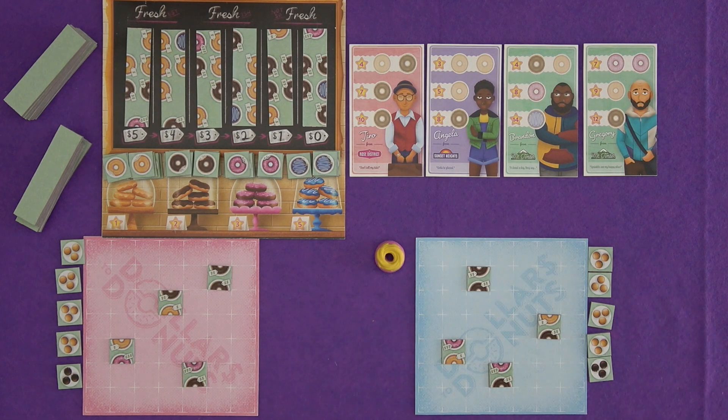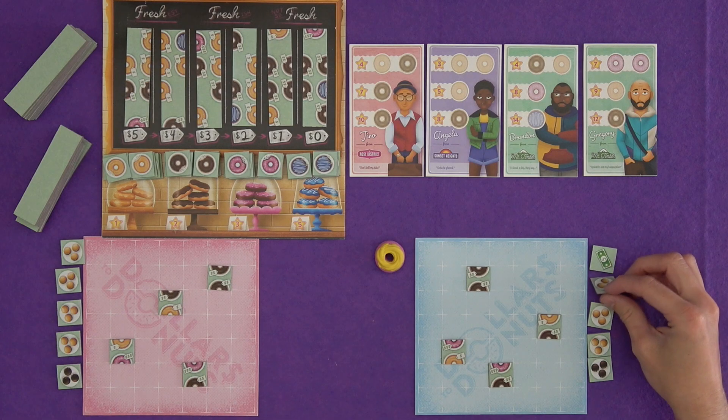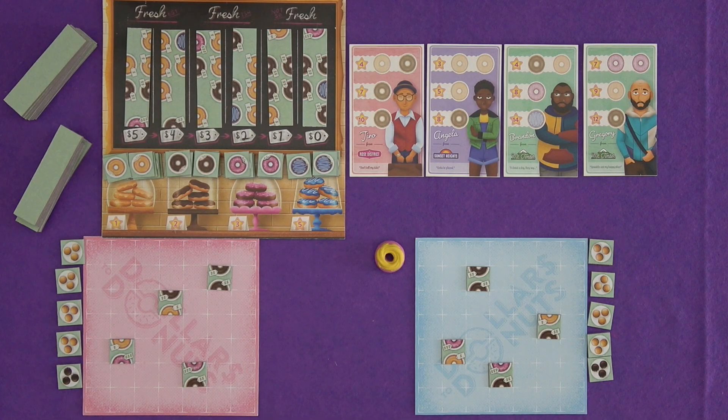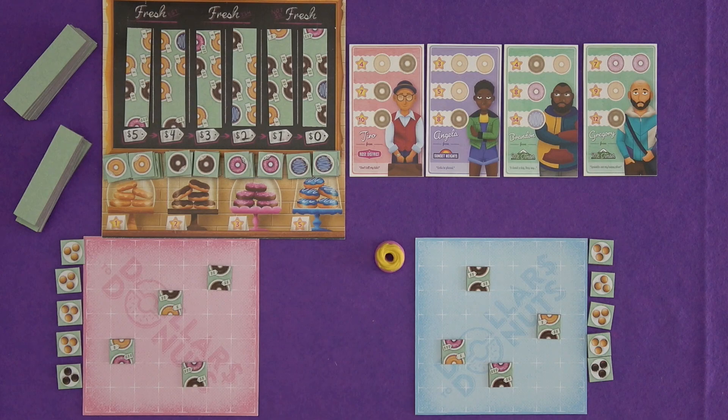We also start off with some donut holes. I have four plain and one chocolatey. These are tiles that, once a turn, we'll get to put out onto our board, but also they function as dollars, each one of them. So throughout the game, we will be choosing donut tiles from these strips. This first one costs zero and then they increase as you go along, and they get slid along and refilled as they get bought.